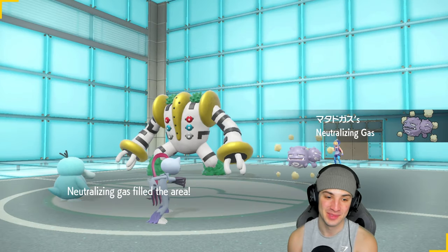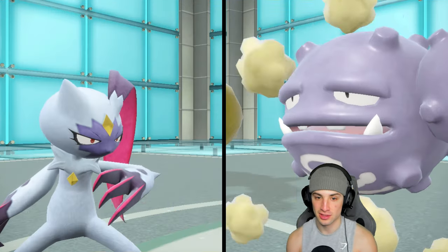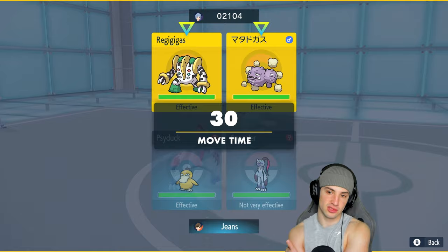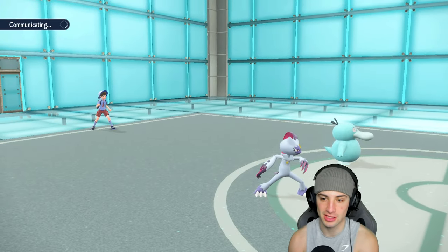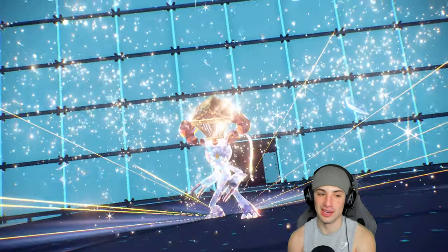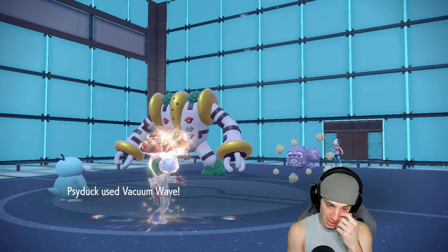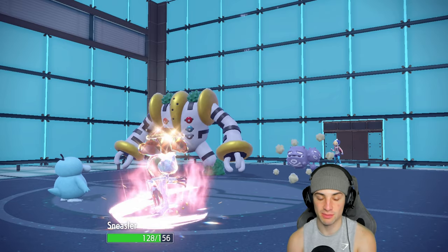They end up going Regigigas and Weezing. We've got shiny Sneasler and Psyduck — cotton candy shiny Psyduck! From here I think the play is Vacuum Wave into tera and Rock Slide. We could also Close Combat, but I'll go Rock Slide for big damage. Regigigas might terastallize to Normal-type, which hurts our Fighting moves. I love having Psyduck on the field — his shiny form is phenomenal. He ends up protecting Regigigas, and chances are he'll try to burn my Sneasler with Will-O-Wisp.